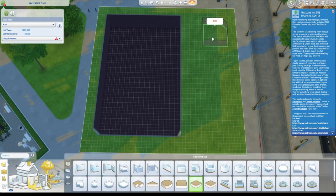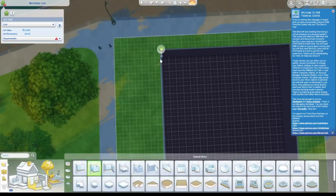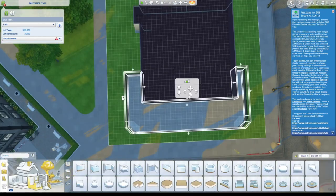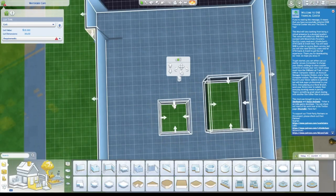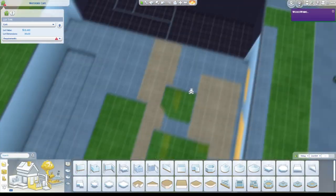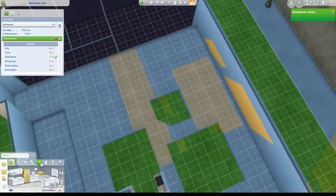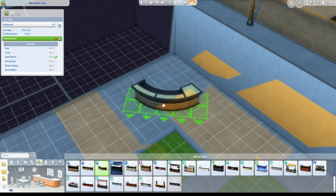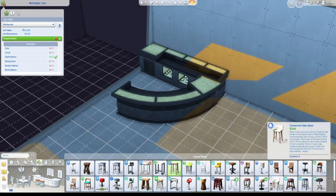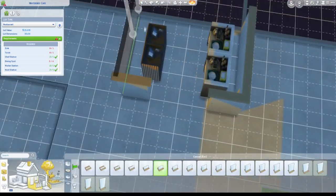Hello guys and welcome back to the speed build for the new storyline of a family from Japan. I wanted to make the restaurant as Japanese as possible. I found it on a picture on Patreon and they actually created it from there. I wanted to have a little bit of landscaping too. The picture was actually a pizza bar, so I swapped out the pizza place with a bar instead so it could better fit what I actually wanted.